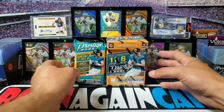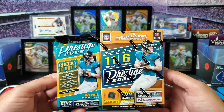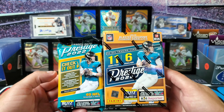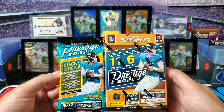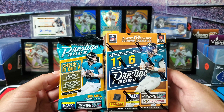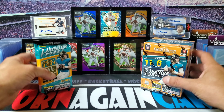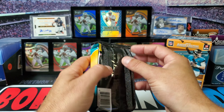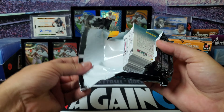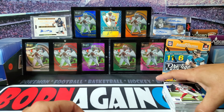What's going on everybody, today I'm going to be opening up some Prestige. We got the 2022 hanger pack and then the blaster box, so we're going to make this kind of like a battle. The hanger packs come with 60 cards and the blaster comes with 66. The hanger pack is $15 or the blaster for $25, so you're paying 10 bucks more for six cards. Let's see what each of them has and why there's that $10 difference.